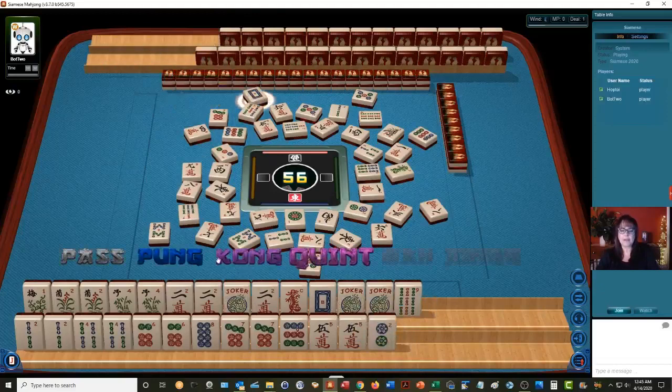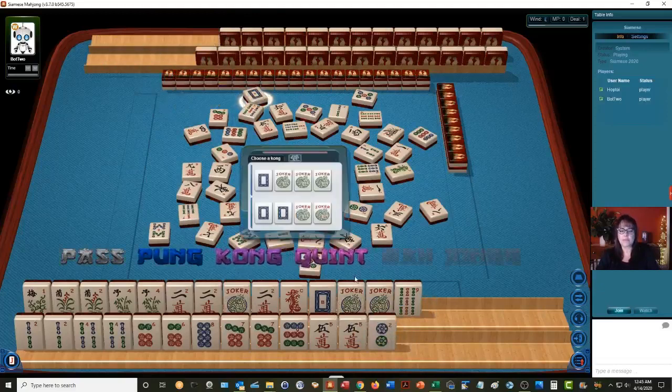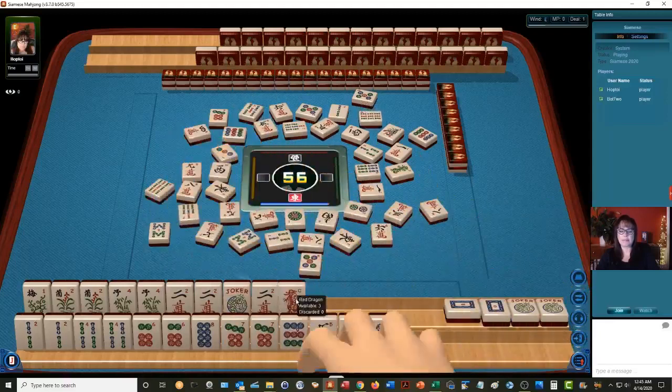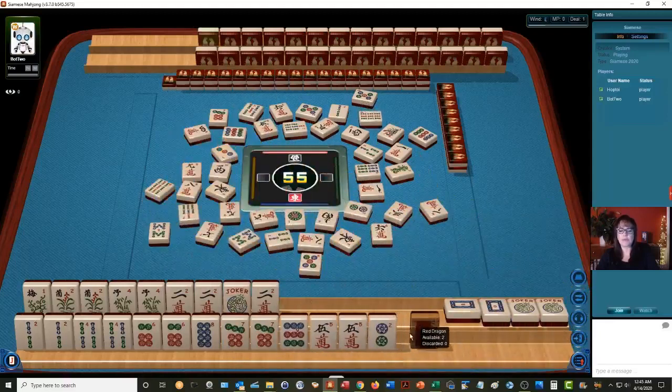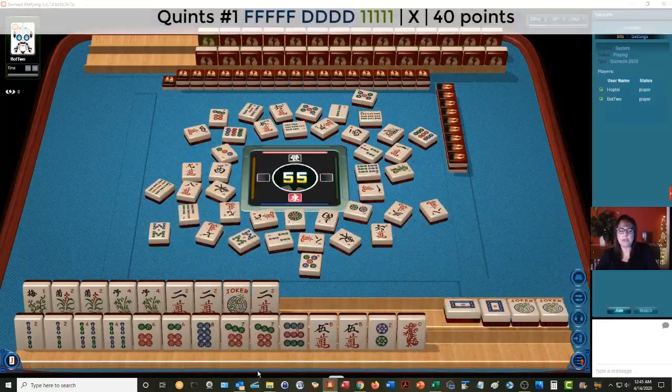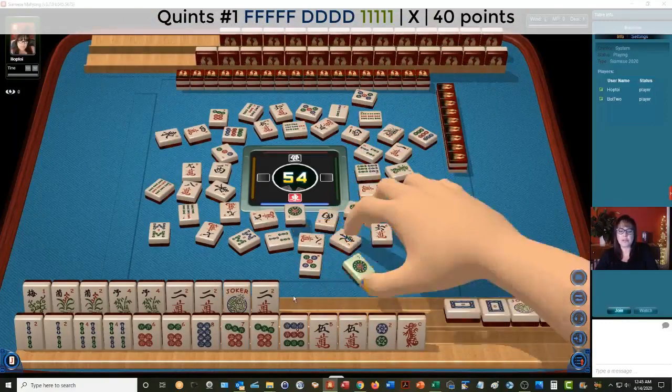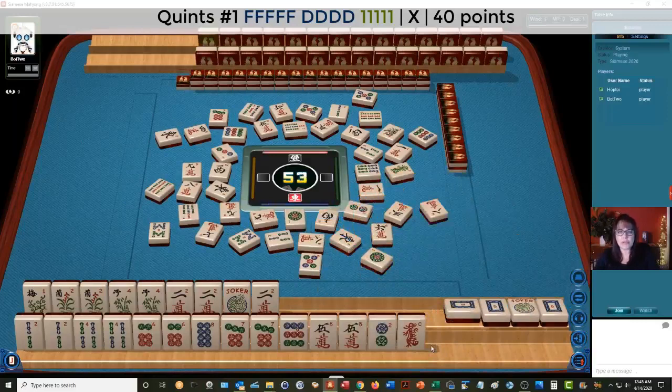White dragon — all right, let's kong. Nine bamboos, so we're ready to win on the quint with a two crack. White dragon. The robot did take a joker — that's interesting, I didn't know they did that. So robots will take your jokers and they'll keep your pair tiles and your singles.